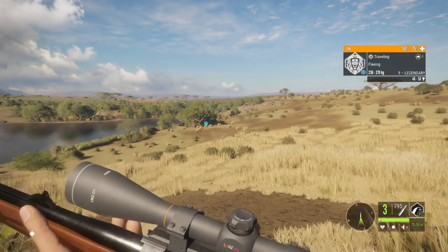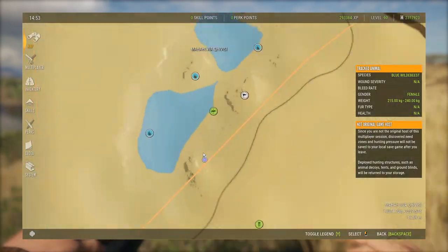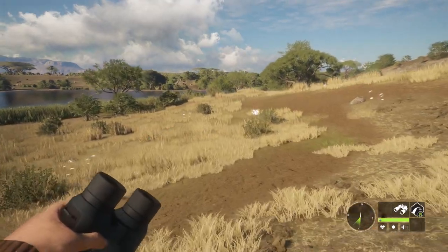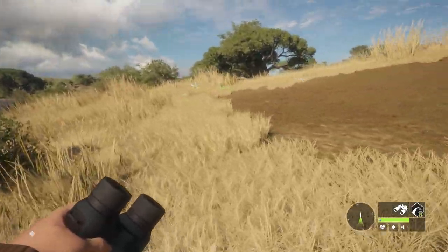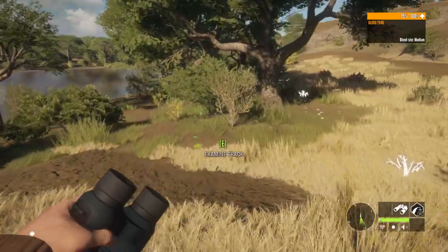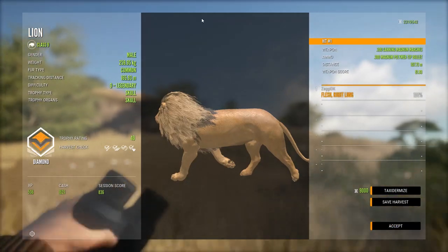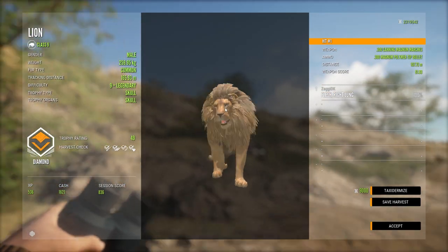I'm gonna go for a single lung shot. I don't know if I caught it - I did, I did! I hate taking those kind of shots on big animals. He should be dying... he is! That must have been a lung shot. He is down - I do believe it's a lung shot, at least it should be. I shot it far enough forward so I knew I wasn't going to get an intestine shot. Let's see where he went down. 49 - it is a diamond lion, shot in the right lung at 107 meters. Get that thing to the lodge.